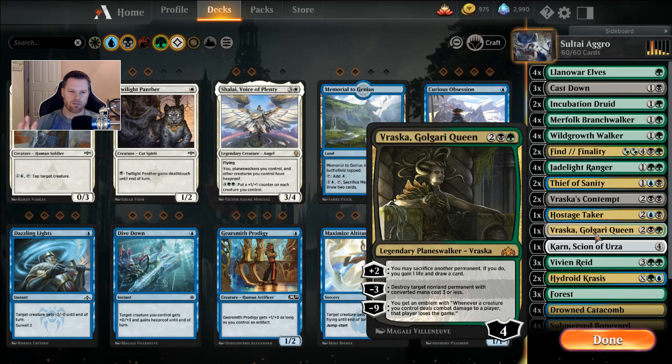One Vraska, Golgari Queen. This is where we hit the mythics in the deck. For two generic, two green, one black — her +2 lets you sacrifice another permanent to gain one life and draw a card, though the sacrifice is optional. Her -3 destroys a target non-land permanent with converted mana cost three or less. Her -9 ultimate gives an emblem where whenever a creature you control deals combat damage to a player, that player loses the game. I've gotten it to go off once — very rewarding.